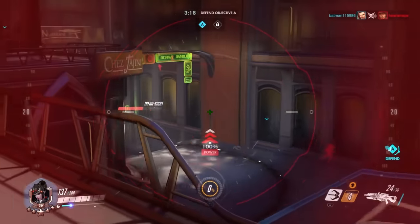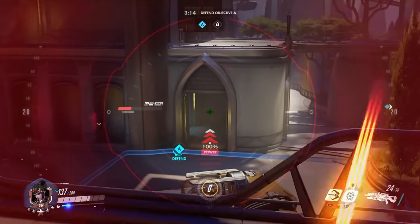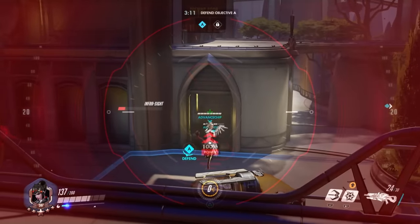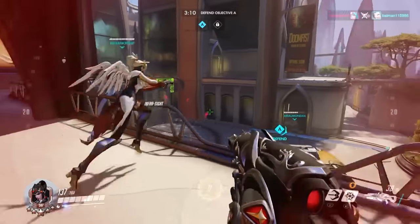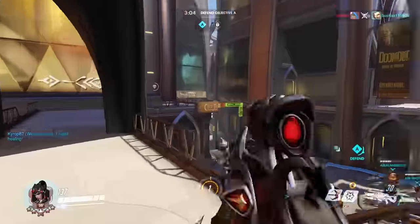Essentially with flicking, you place your crosshair relatively centered on your target, then flick the joystick and quickly fire the shot. Lastly is tracking, which is the ability to keep your crosshair on your target wherever they go. All these styles have situations where you want to use each one.